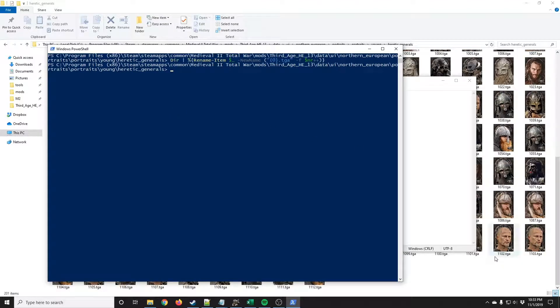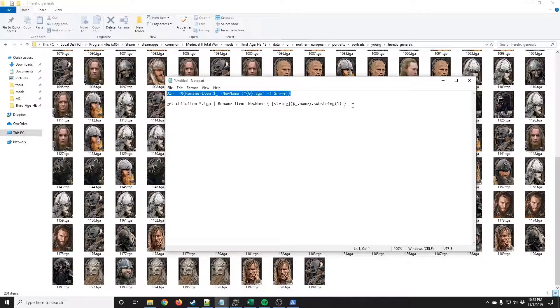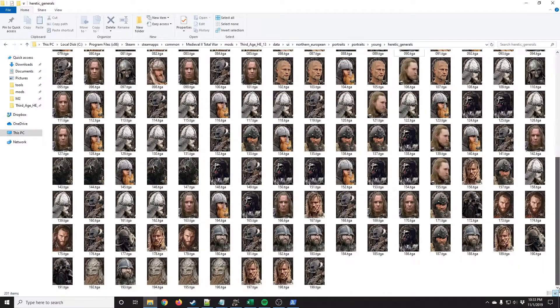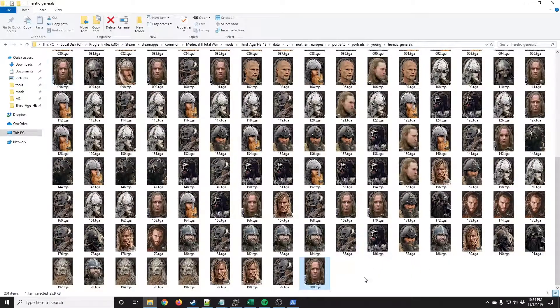What will happen is it will run through iterations until every file has four digits, and we only want it to have three digits, so we need to lop off that first digit. So then we're going to put in the second command, and that should get rid of the first digit for every file. And just like magic, we'll have almost the correct set of files. In our case, we have one that isn't named, so we're just going to name that one 200. And that's it. Obviously renaming that one file was significantly easier than going through and manually renaming all of the files in our portrait set. This will save you a lot of time.